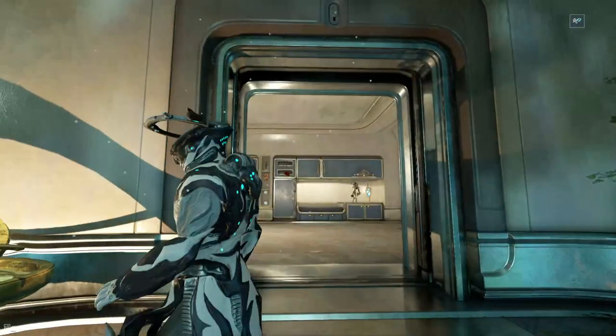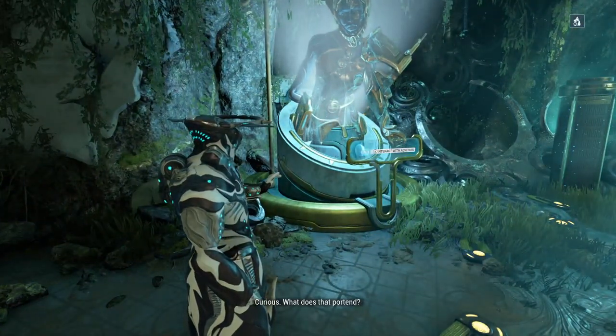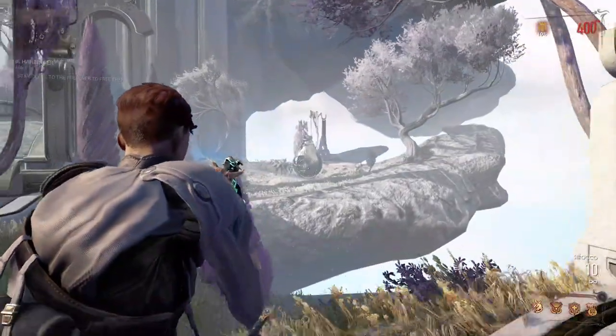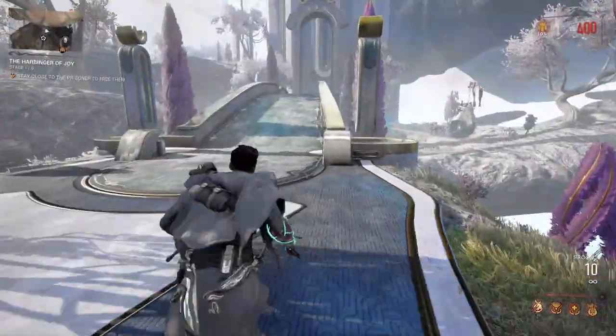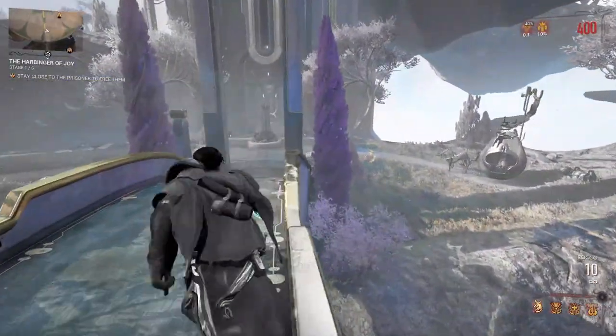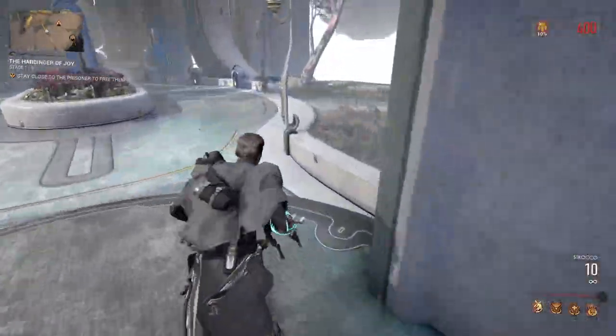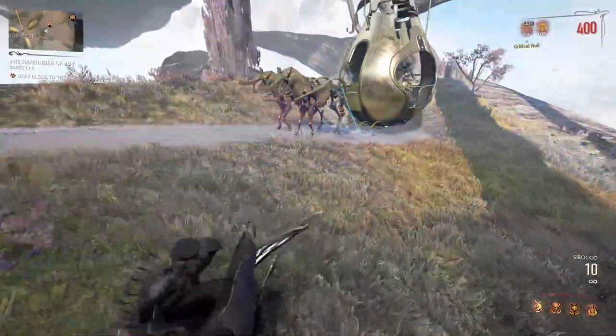If you go to the Dorma Zone, keep an eye out for this onion-looking thing — you'll see it appear on the map in a moment, because technically the store not only appears in the Dorma Zone but can also appear on the map.